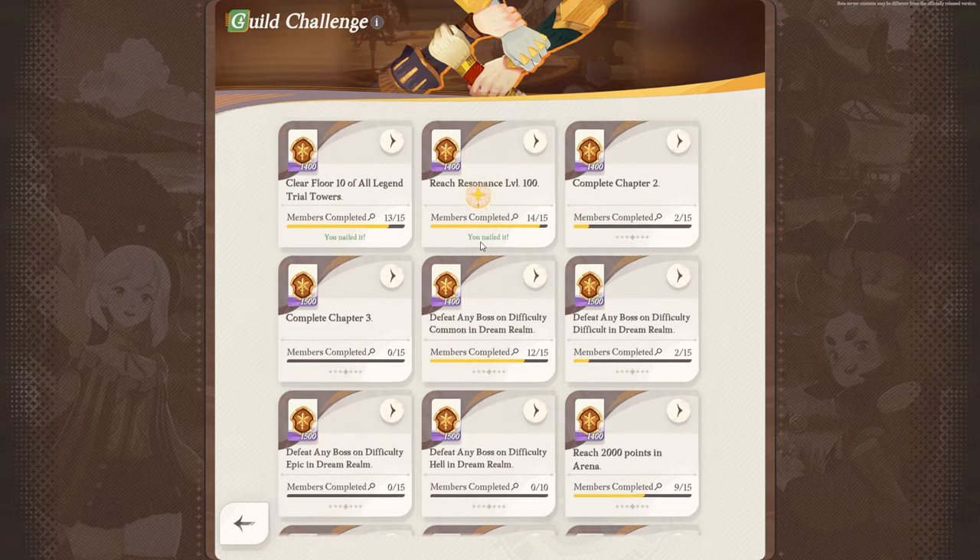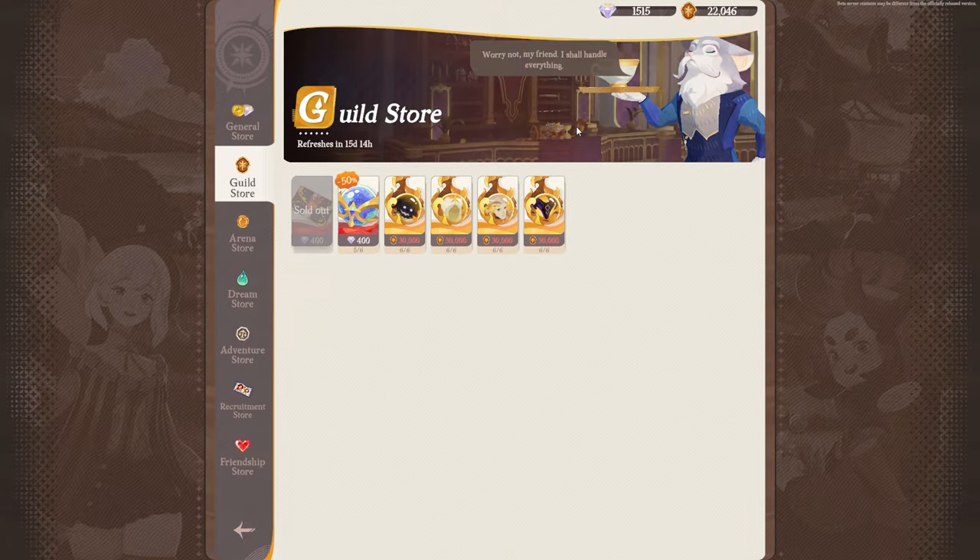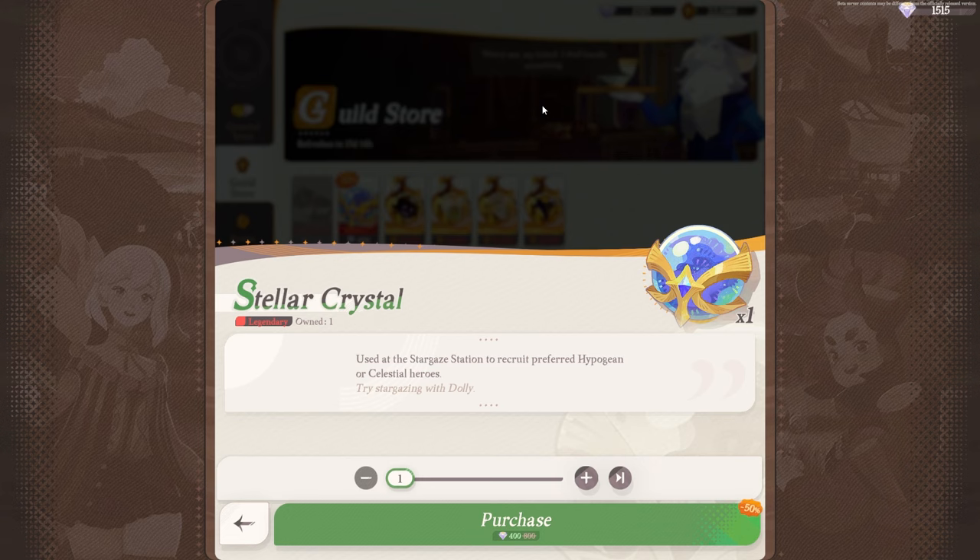If we have no members in the guild or if we have a very, very inactive guild, we won't be able to complete these. These points are very useful though. If we go over to the shop for the guild, first of all, we have a ticket here. This is very worth getting — it's crystals, but it's still worth getting in my opinion. We also have this, which will probably be worth getting at some point as well. Basically, it allows you to get Hypogenic Celestial Characters through Stargate Station. Not something I've unlocked yet, but this is pretty solid in general.